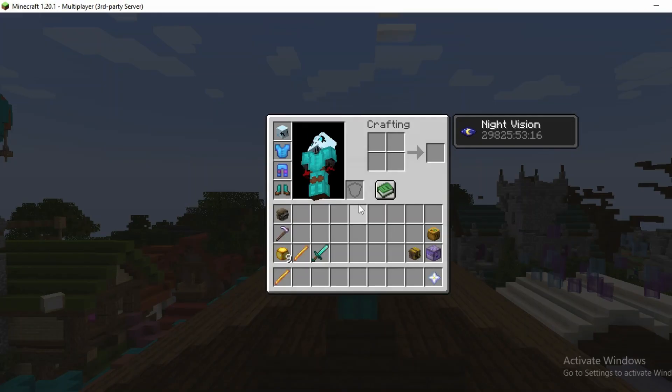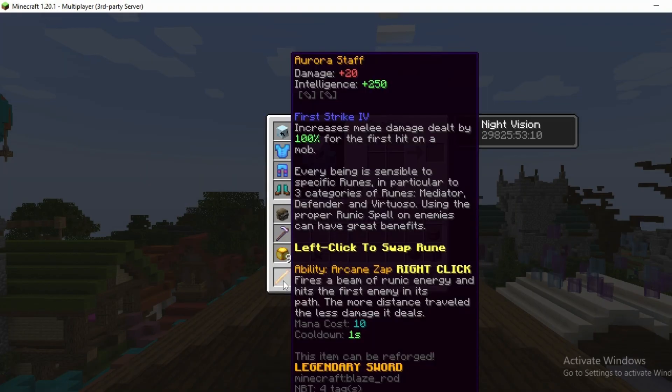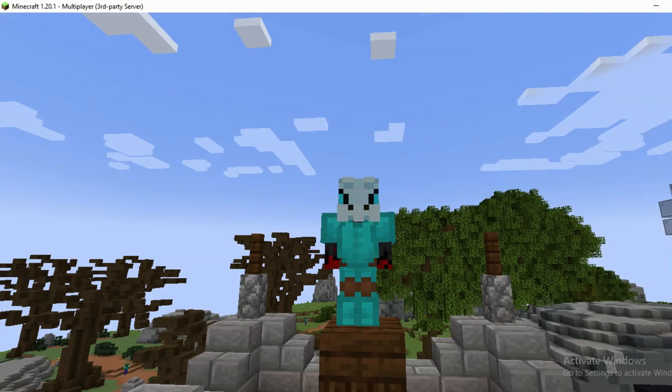Another great feature of the Aurora Staff is that its ability only costs 10 mana and has a cooldown of 1 second. That's all from me this video, I hope you enjoyed, goodbye.